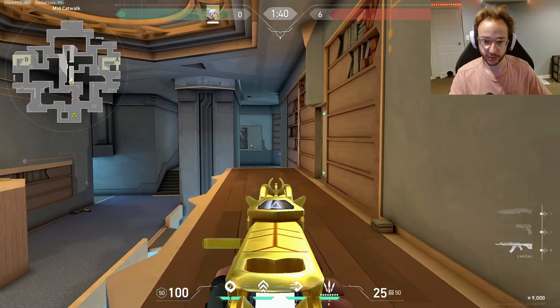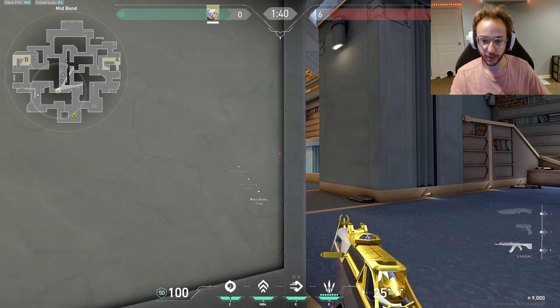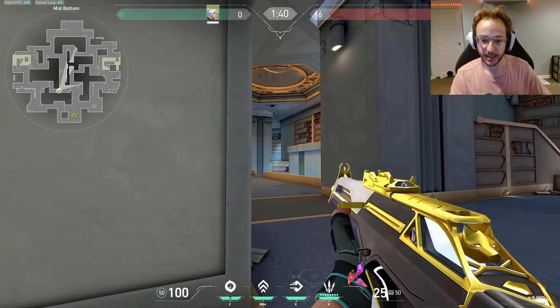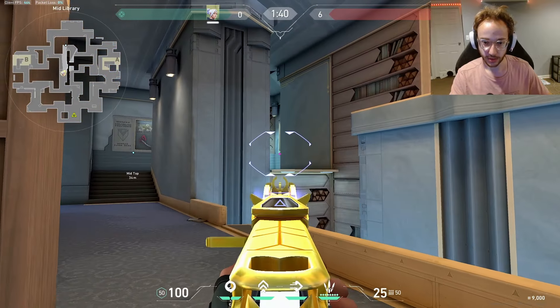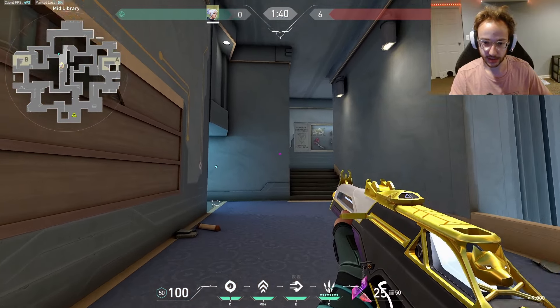Now let's start from the defender side. Remember where they could be — they could be to the left of here. Be aware if this wall is getting broken. They can already be pushing up as we're walking up here; they can have already been probably all the way up here just because from the attacker side they have to come all the way around. That gives them a lot of time to scale up. There could be someone here sniping — there's going to be a lot of people using the Operator, Marshall, or Outlaw in this area. Think of it like Ascent mid. Be cautious of some aggression here, be careful of this spot, this corner, and anywhere here. Still cautious of this, slowly clearing.